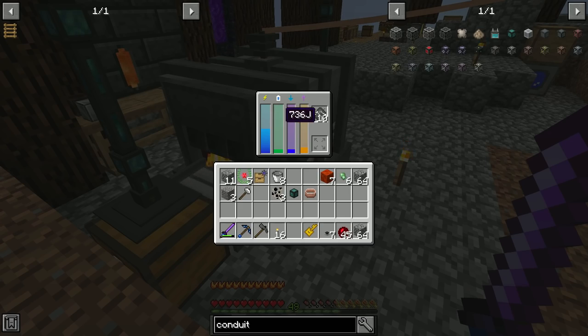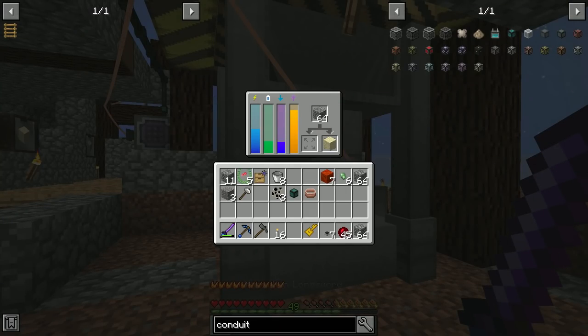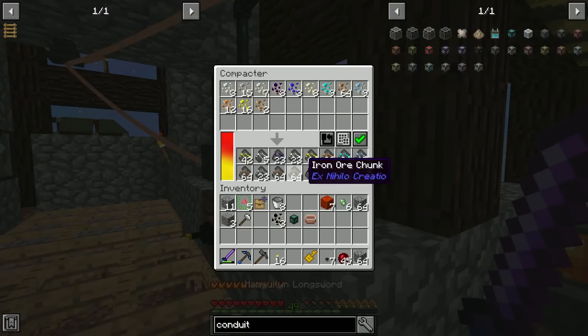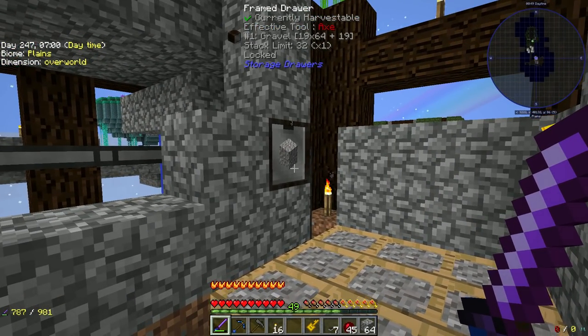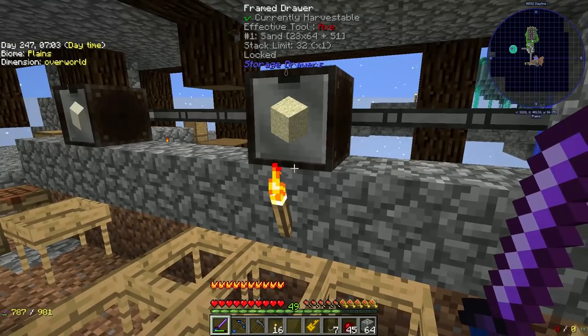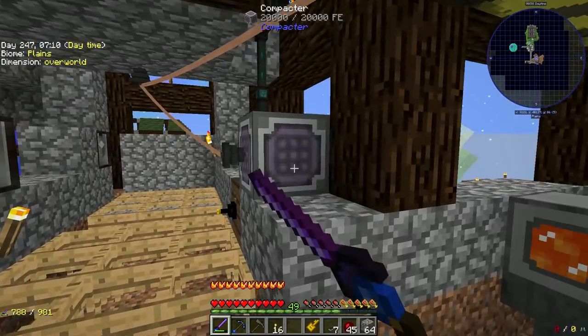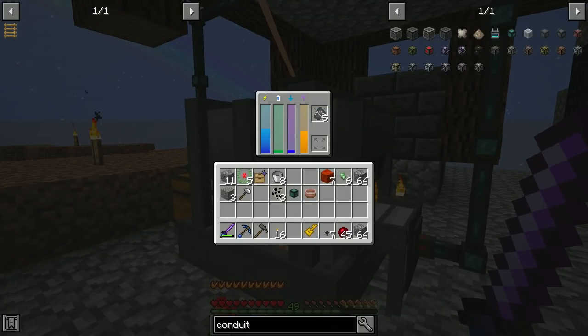There we go — it's feeding up into those drawers. This thing wants to run faster so badly but I just don't have the power for it. Once we upgrade power, all our machines will speed up — the grinder will make gravel faster and this will smelt faster. Right now it's going to run constantly. I need to let this basically catch up to the gravel production; we've got to speed this up before we can really make full use of the system.